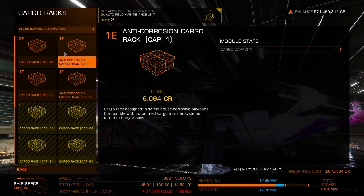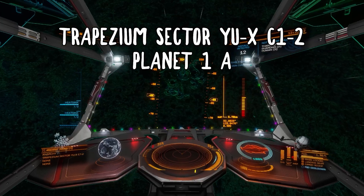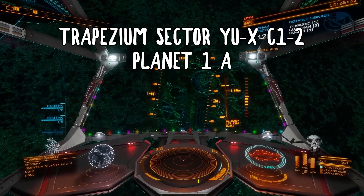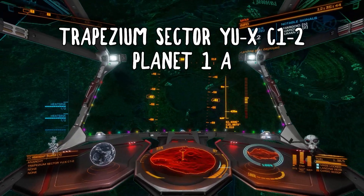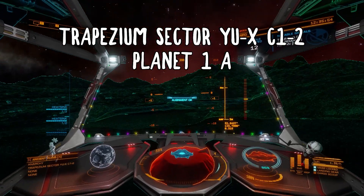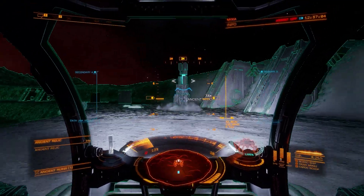Your next step is to find a Guardian site. While there are many dotted around the galaxy and you can probably find some a little closer to you, I recommend heading to Trapezium Sector YU-X C1-2 and using the ancient ruin site there. The best part about using ruin sites as opposed to Guardian structures is that you don't have to deal with Guardian Sentinels getting up in your business, which is why I've not included point defense in the build recommendation, and I personally find that the Guardian relics are a lot easier to find and lock onto.